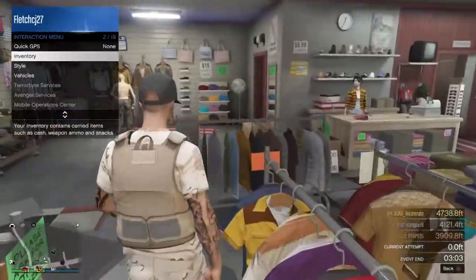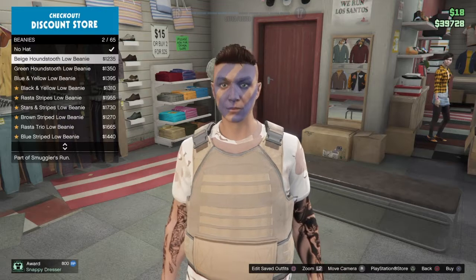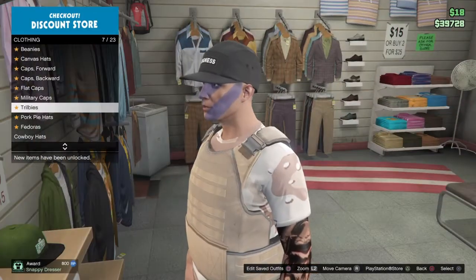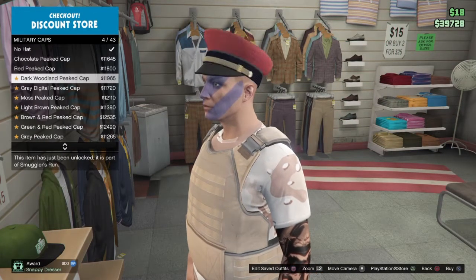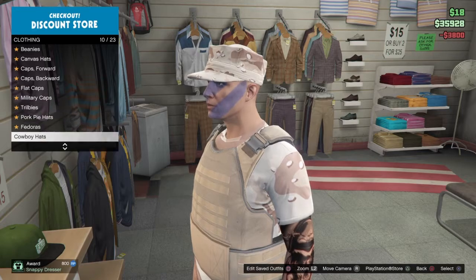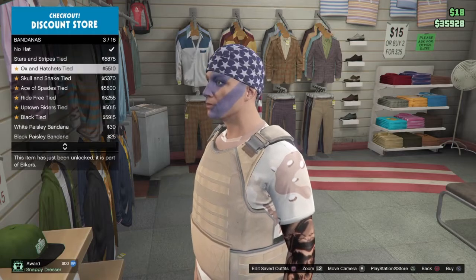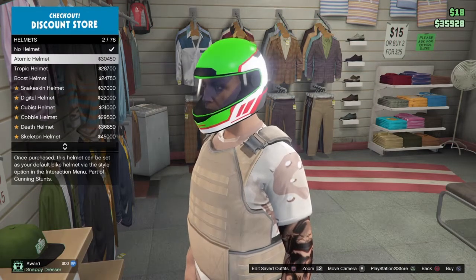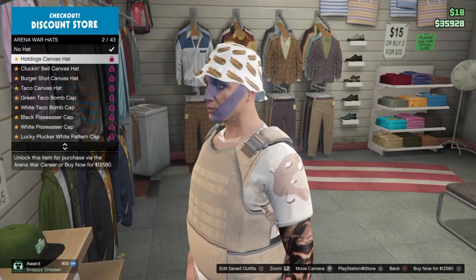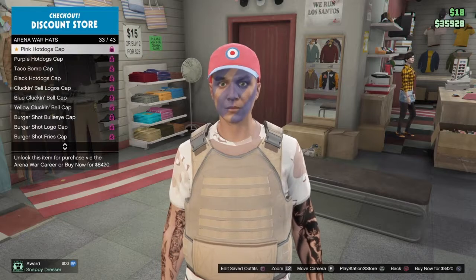Now for your helmet: I recommend you have a cheap uniform with a beret for people that don't have enough money, or with a beanie, or with that military cap. See how it looks. You can't wear headphones or bandanas. For helmets, there are bike helmets. Let's check arena war hats for combat helmets, or pilot hats for paratroopers and stuff — just have a look around.